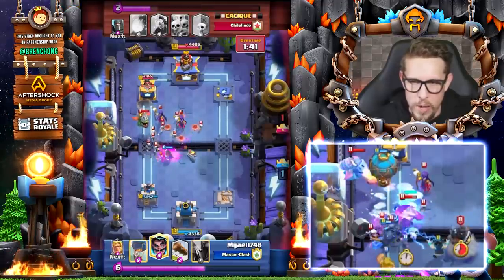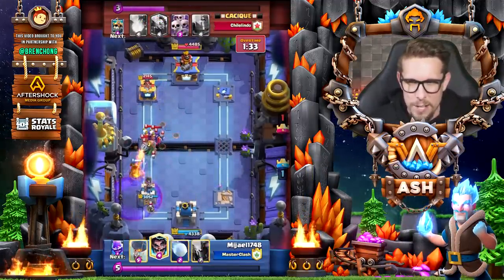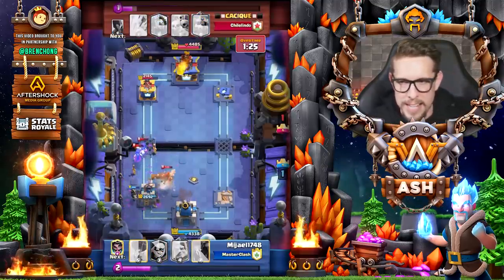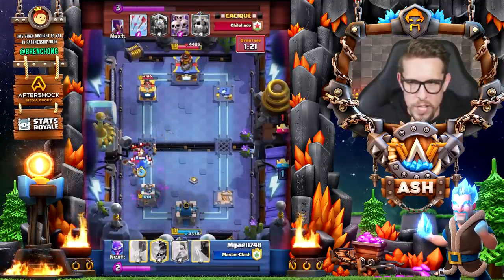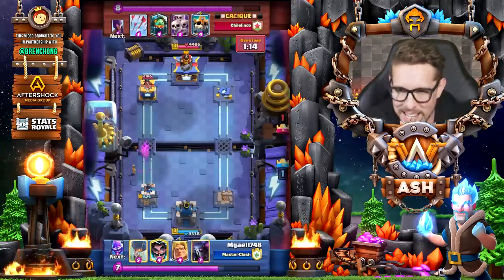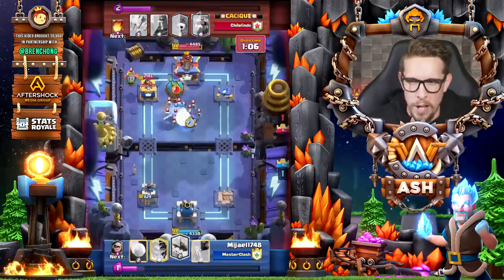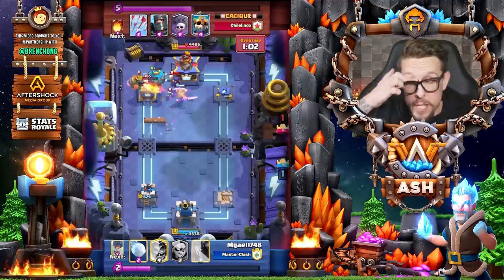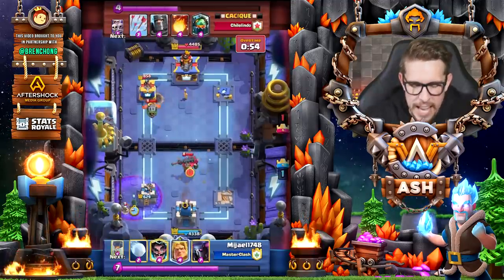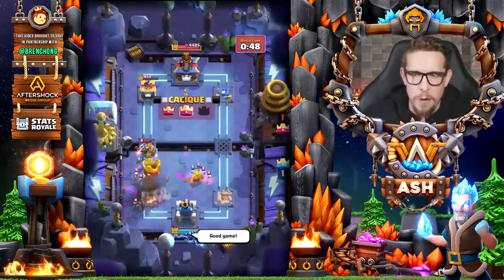We're focusing on defending and distracting with the Dark Prince. Now there are two Witches on the board. The opponent has E-Wiz and Log — you can see him trying to figure out what to do. He goes with the Golden Knight but doesn't even use the ability. Dark Prince and two Witches come down the lane; Fireball comes down against the E-Wiz. Two healthy Witches make it to the tower, bringing it down to around 629 HP. The opponent has no big spell, just Log and Snowball, and that's going to cost him.